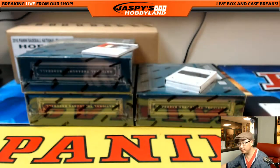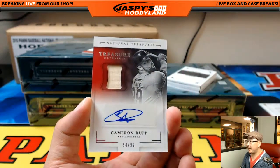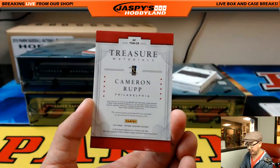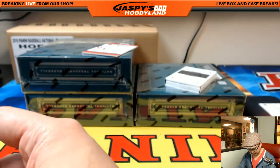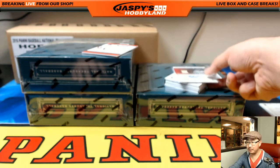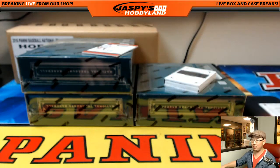9 out of 10, piece of the bat and the autograph, Cameron Rupp, 54 out of 99. Nice one — I was going to say the Phillies, but this is a pick-your-player break. Rupp — Michael Van Wye, Cameron Rupp, 54 out of 99. I don't want to break it alone.